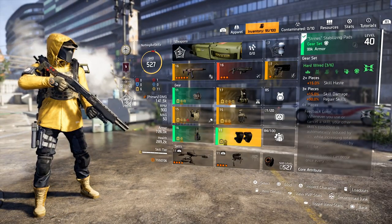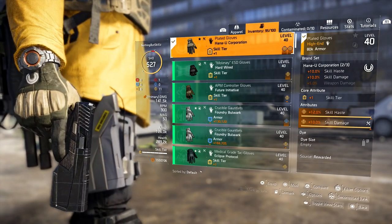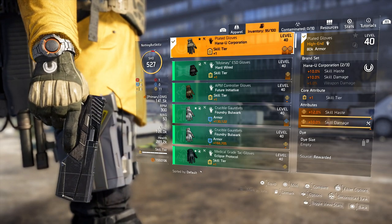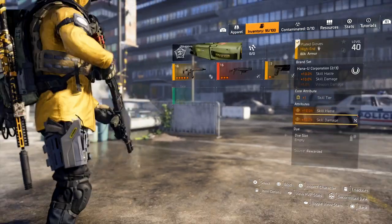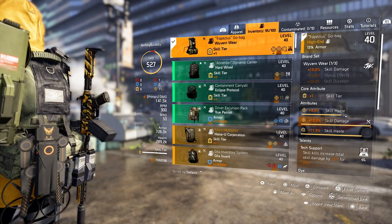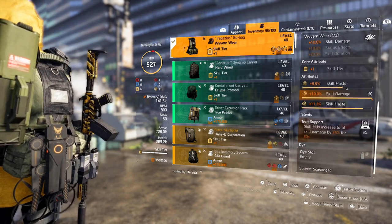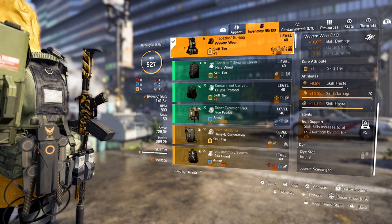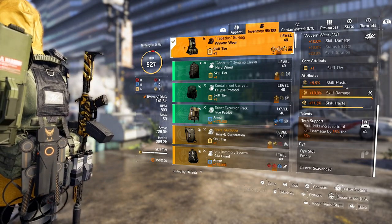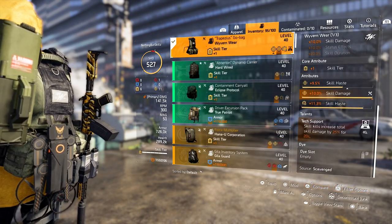For the gloves, this is our second Hana-U piece giving us 10% skill damage. We have skill haste, skill damage, and one skill tier. If you could get a god roll on any of these pieces, ideally have one blue roll of maxed armor. For the backpack, we run Wyvern Wear for the one-piece 10% skill damage. We have skill tier, skill haste, skill damage rolled on it, and a skill haste mod. The talent is Tech Support: skill kills increase total skill damage by 25% for 20 seconds. So we're already getting 25% from the backpack and 15% from the chest piece just by staying in cover.